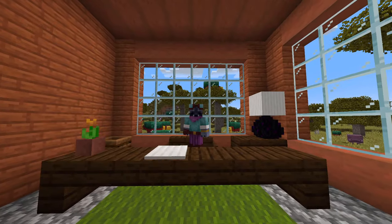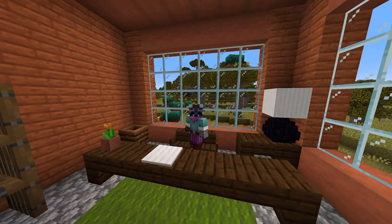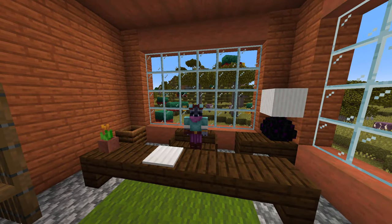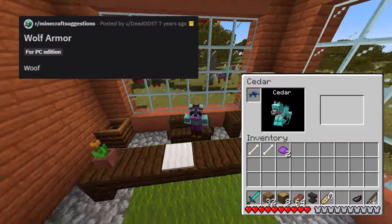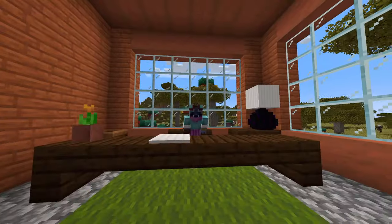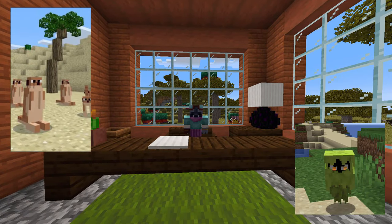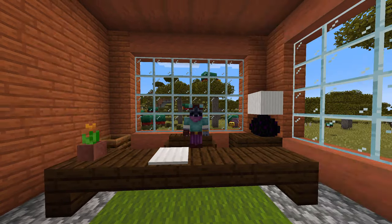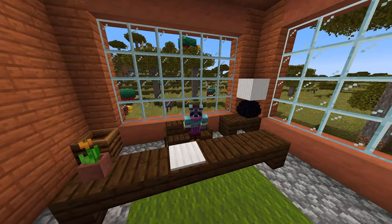Crabs drop crab claws, which extend build reach and seem like they'll be infinitely valuable to builders, and now armadillos drop scute, which can be crafted into wolf armor — something Minecraft players have been asking for for years and modding into the game for just as long. In previous years, players were mostly just missing out on a cute mob with a novel purpose if their choice lost, but this time we'll be missing out on game-changing features that we've been asking for for years.